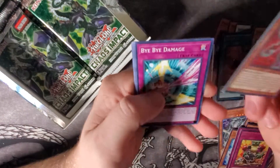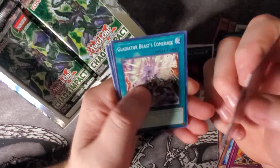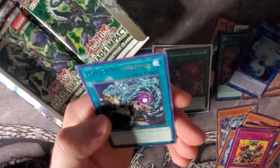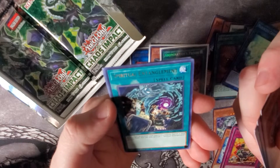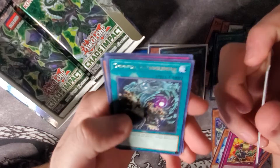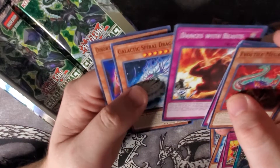We have another Evil Eye, Bye Bye Damage, Wattrain, Gladiator Beast Comeback, and a Marincess Crystal Heart. Spiritual Entanglement — target one face-up monster your opponent controls and banish it until the end phase, you can only activate one Spiritual Entanglement per turn. That's not bad — it's able to get around Orcust and Dengirsu. People might side this against Orcust.